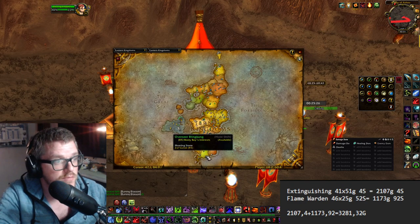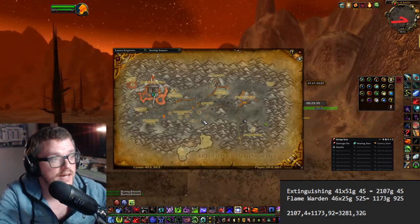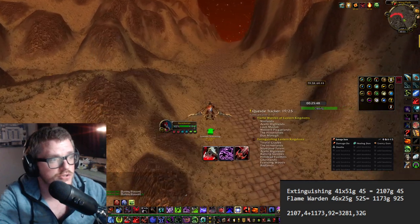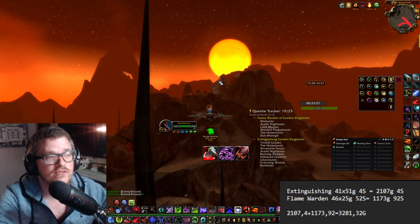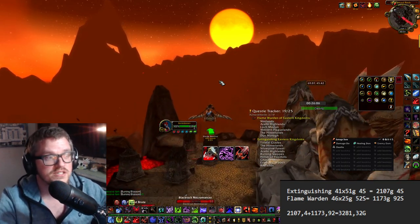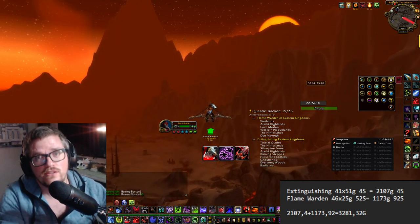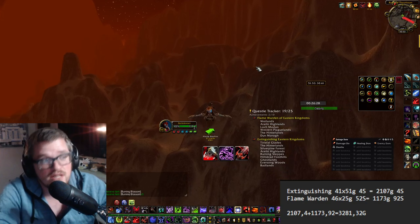For example, I started down in Booty Bay and worked my way upwards. I'm doing the Alliance flame wardens — if you're Horde you do the opposite. Then I go over to the Horde version and extinguish their fire. When you speak to your faction's flame warden you're getting around 25 gold, it's not much but it's something.